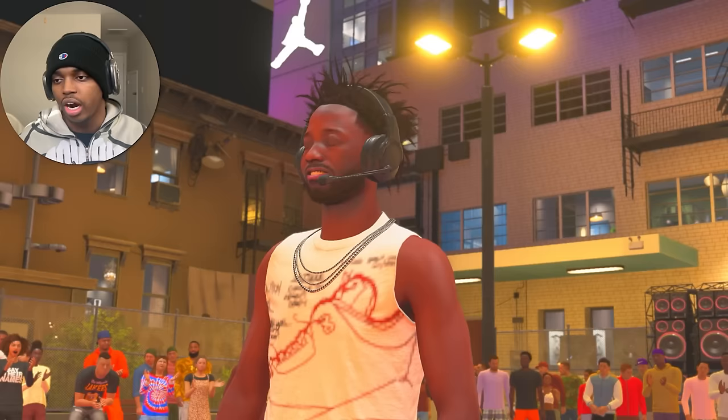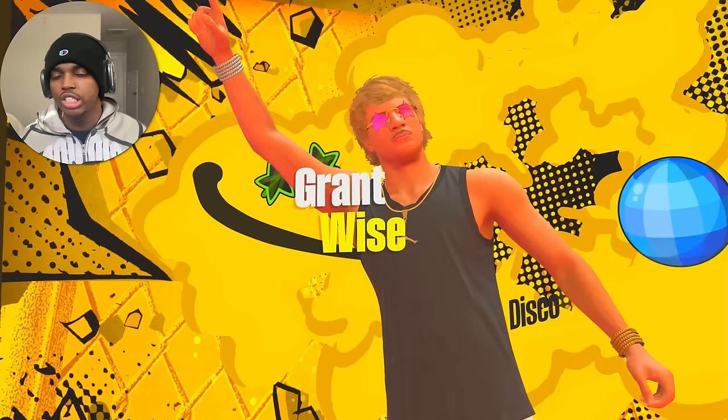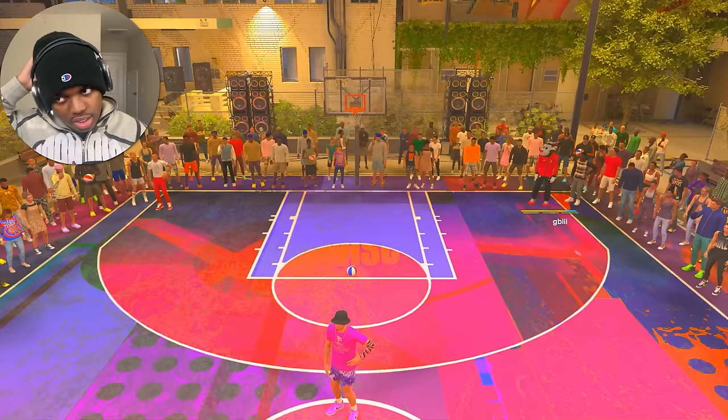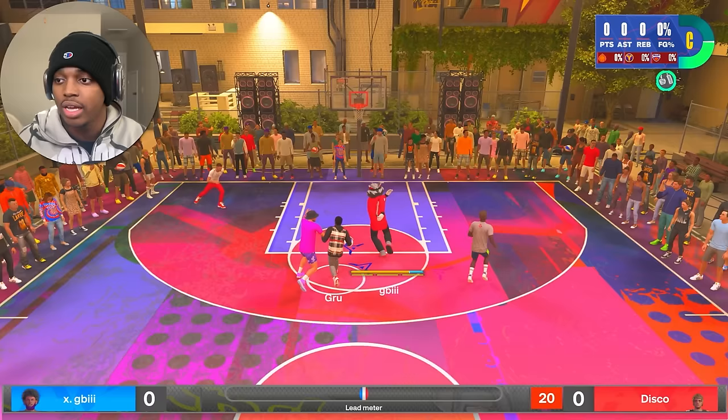Skip the intros by holding X twice. There's a non-skippable intro where it explains who Disco is — he's a little 5'7" slasher who really gets the most contact dunks in this game. So we're in the game and I'm guarding Grew in the corner — Grew sucks. He's not really good at shooting, he shoots and misses.